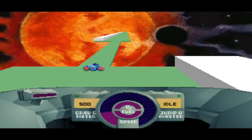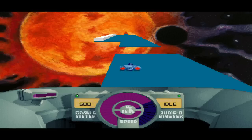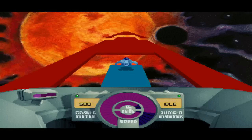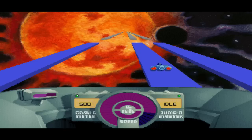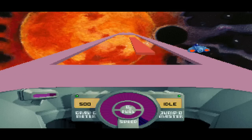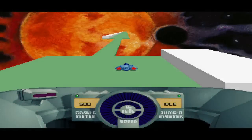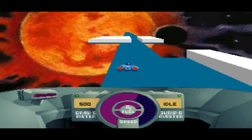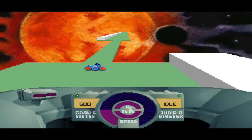Different colored platforms do different things. The blue ones like the one I'm on now do nothing, but the bright blue ones instantly refill all your fuel. The red ones kill you instantly. I think there's another one which brings you to a complete stop, and another kind that instantly raises you to maximum speed.